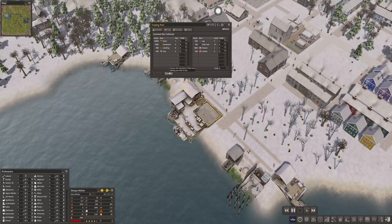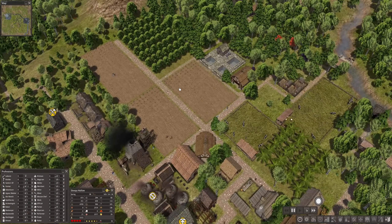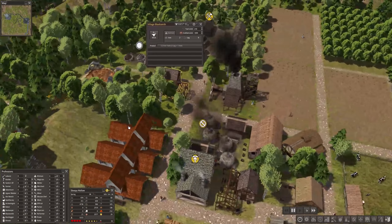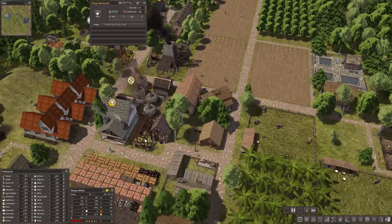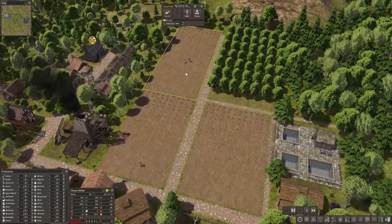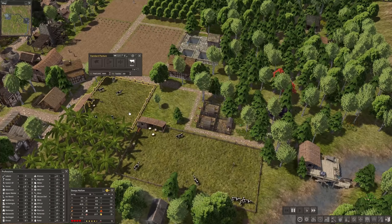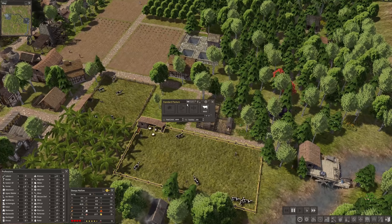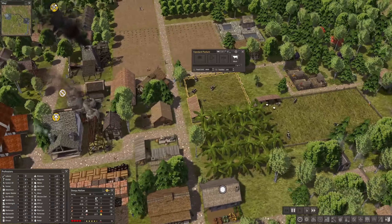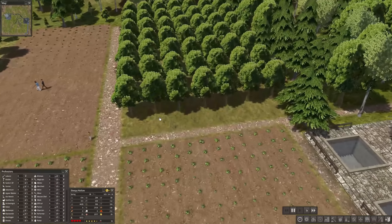A trader arrives with seedling, hardwood, sand, and clay — nothing I really need, so off they go. A year later things are looking more stable. I've built a second blacksmith which solved the tools problem, so efficiency is up again. The field is working now, and the cows grew so quickly we have two pastures — one with seven of seven and one with seven of twelve. We're already slaughtering cows for meat. Food is at 4500 and growing.